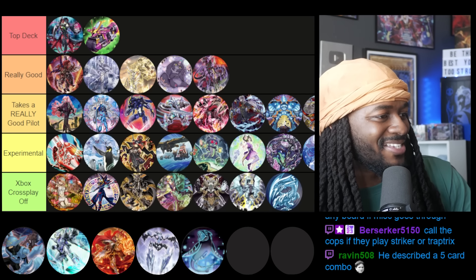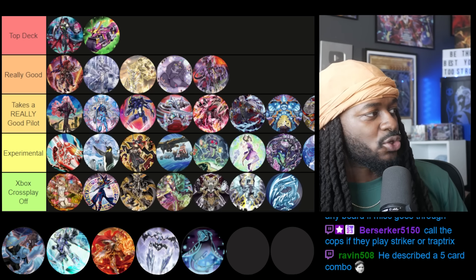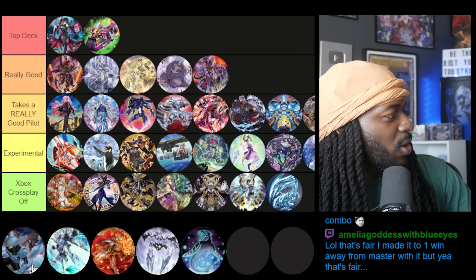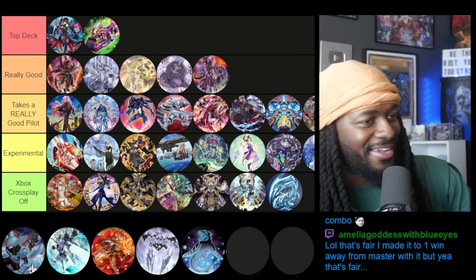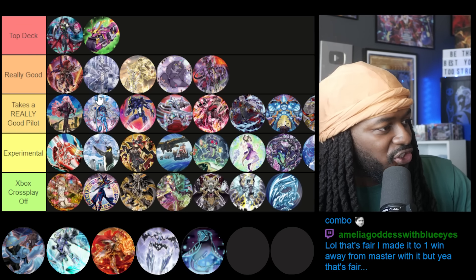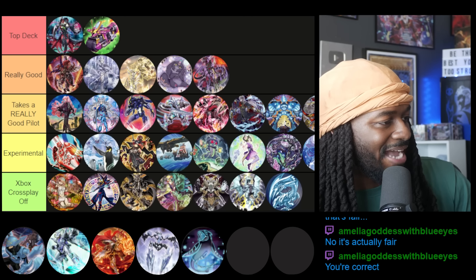Dinomorphia — Transaction Rollback actually makes this deck a lot more consistent and a lot better. More importantly, paying half your life points again — I want that Dinomorphia player who consistently gets to 420 or 69 life points! Every single one of these strategies you can get to Masters with — it's just the ease of getting there that differs.